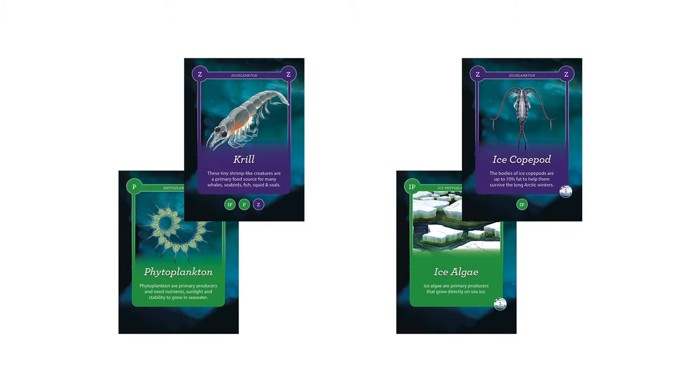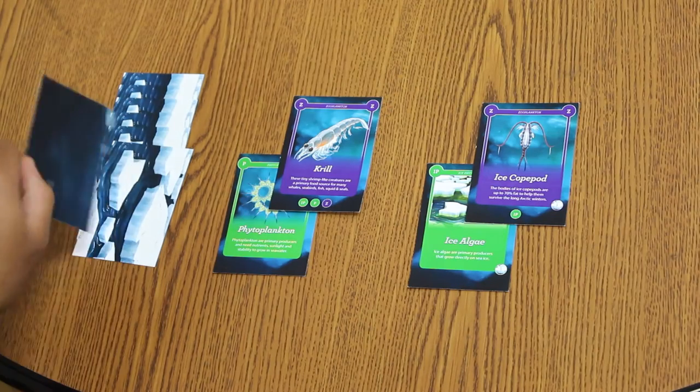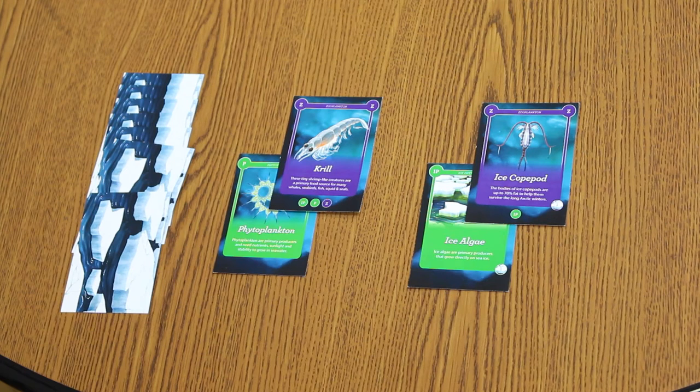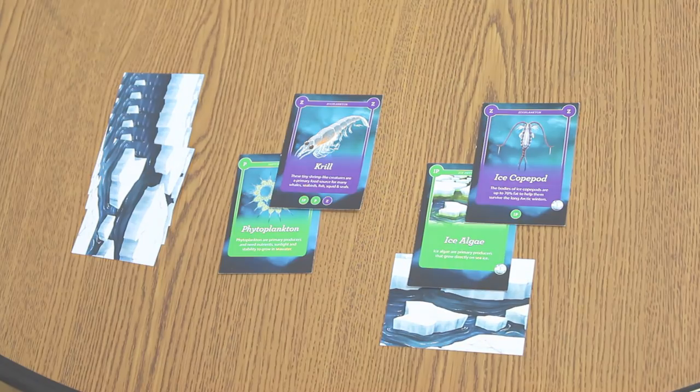Now let's set up our starter food webs. Each player starts by building two food webs with their four starter species cards: a phytoplankton, a krill, an ice algae, and an ice copepod. Connect these cards into two initial food webs — krill feeding on phytoplankton, and ice copepod feeding on ice algae. Each player also starts with seven sea ice cards, which may melt during gameplay. They are movable anytime sea ice is needed for species to survive. One of our food webs requires sea ice at the base, so let's move a sea ice card to the base of the food chain with the ice algae and ice copepod.